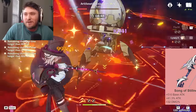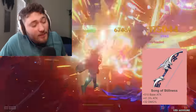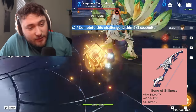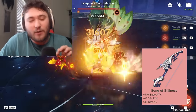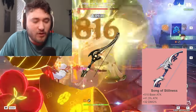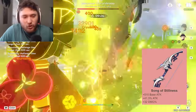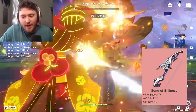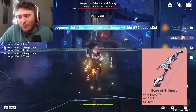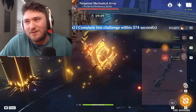For four-star weapons, there is Song of Stillness, a craftable weapon in Fontaine. Despite what people will tell you, this is Lynette's actual best free-to-play weapon. The problem with Prototype Crescent — the other craftable that people might recommend — is that enemies don't have heads. Most new enemies just straight up don't have heads, and when they do, you are unlikely to go for headshots. Just use Song of Stillness.